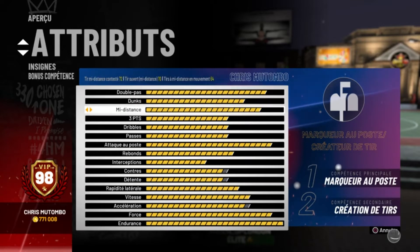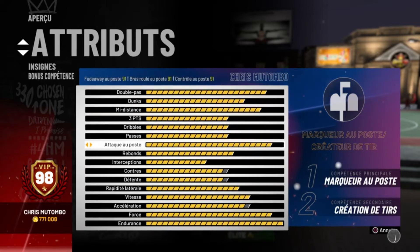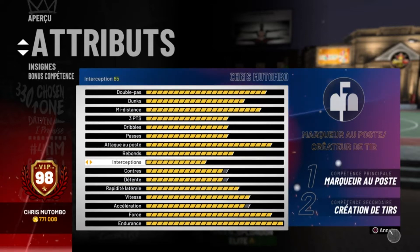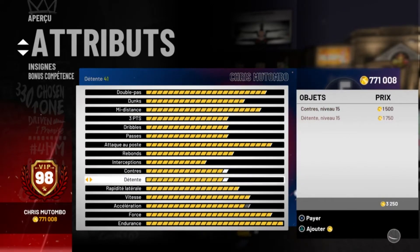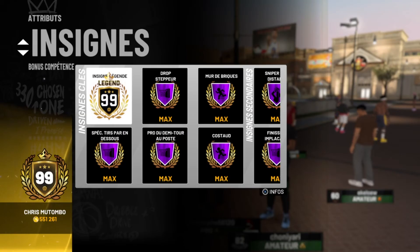Les attributs, ça va aller peut-être un petit peu vite, au pire vous remettez un petit peu en arrière sur la vidéo, vous pouvez les voir à l'écran. C'était lors de mon passage à 98, parce que touquet ça fait deux ans de suite que — quand vous atteignez 99 — malheureusement vous ne pouvez plus voir vos attributs en termes de chiffres. Vous voyez que les barres, mais vous pouvez plus appuyer sur X pour voir à combien vous êtes.